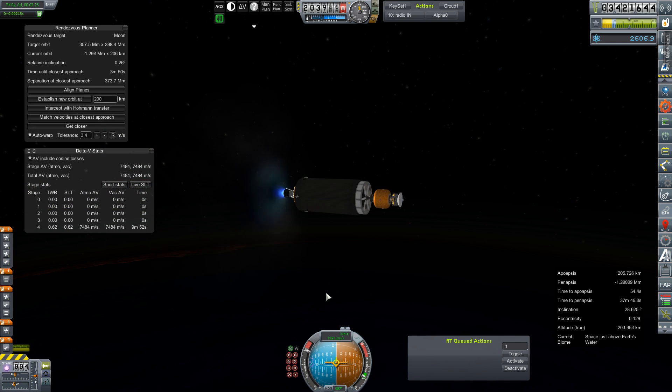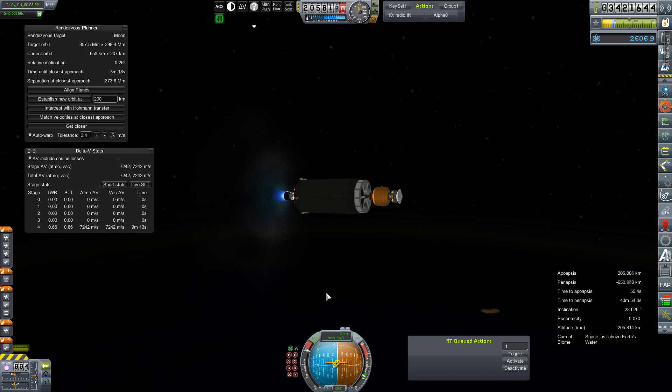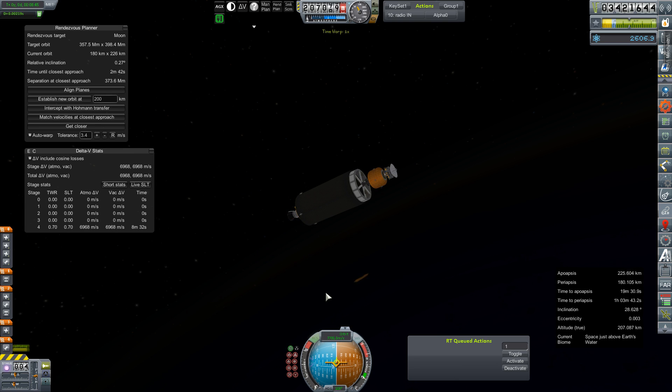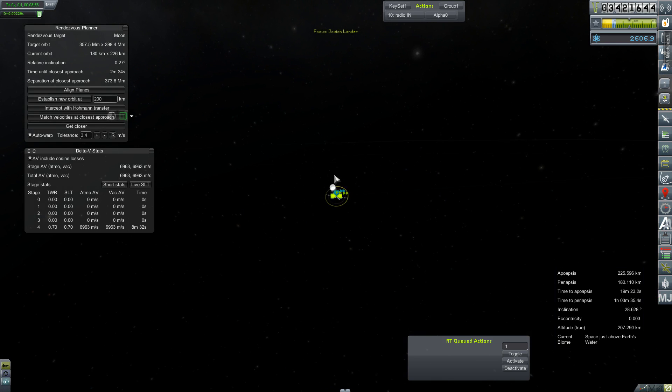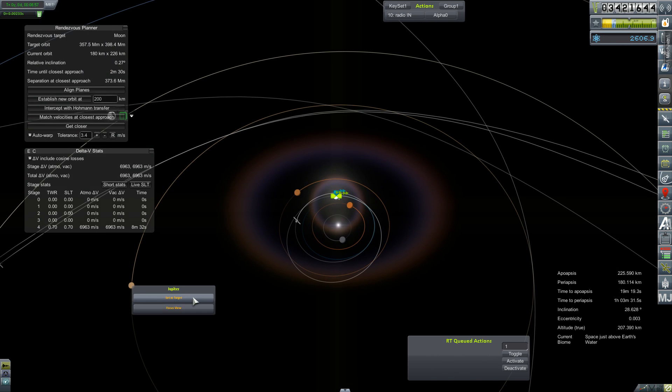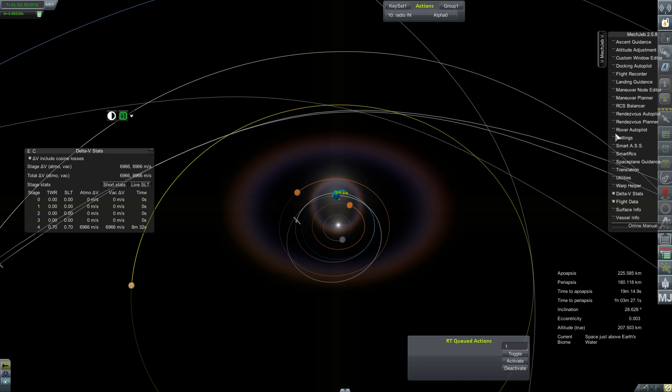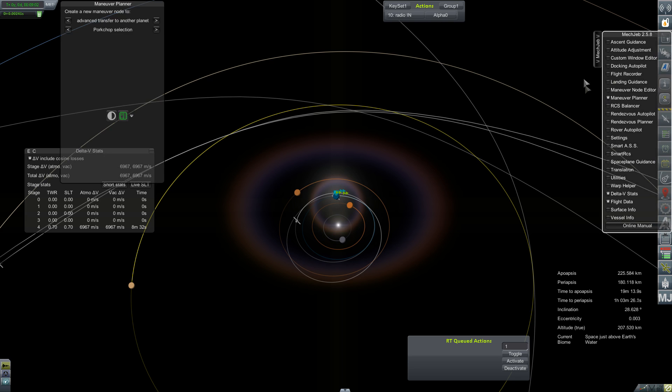There's a good light on the HG3 upper stage to complete circularization, with just a little help from the RCS thrusters — old habits die hard. All right, 225 by 180 kilometer orbit, not bad. We've got 6.9 kilometers per second left in the tank — pretty good. So let's zoom all the way out here, set Jupiter as target, and pull up the maneuver planner.